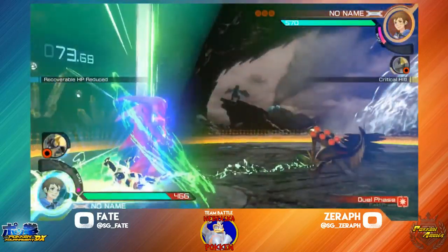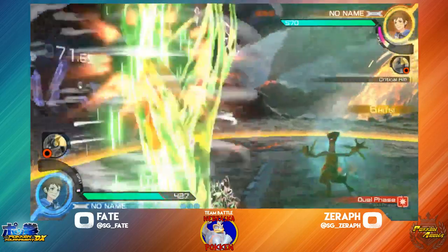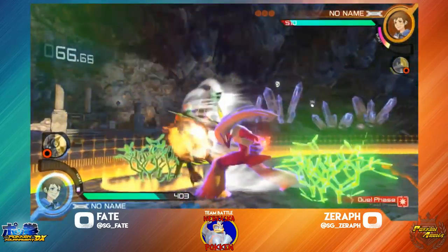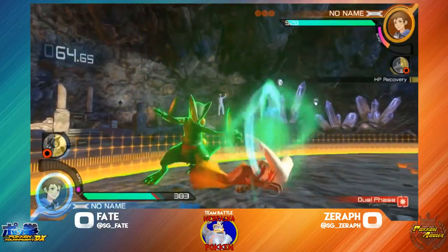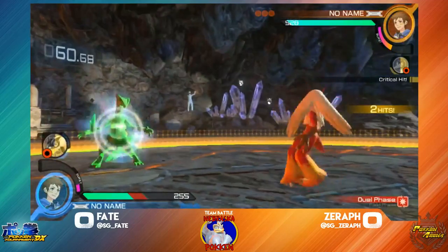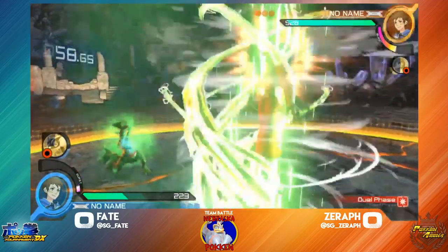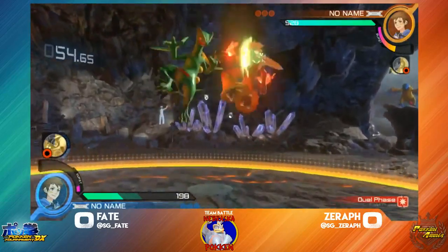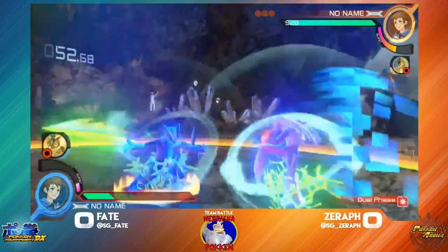So everything's off here — Blaziken and Sceptile. This is not a fun match for Blaziken. Sceptile has a lot of options that just instantly anti-air, and his Leaf Swamp can immediately grab a lot of the options that Blaziken's got. Fate getting caught here by some Giga Drains. Careful about his jump pressure.